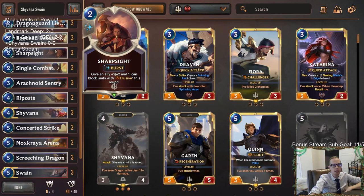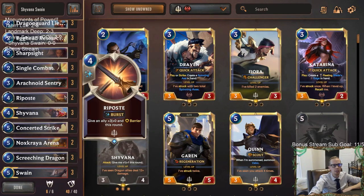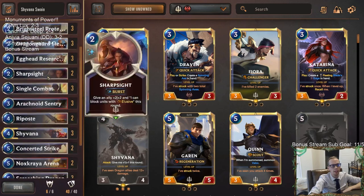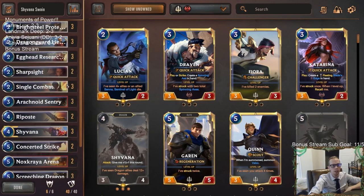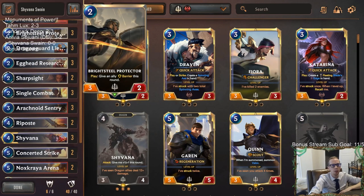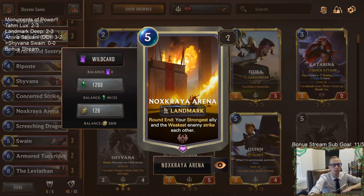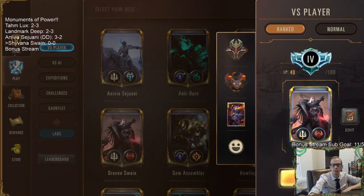At the arena we'll have cards like Riposte and Sharpsight to grow different allies before they strike, so we can change who is the largest ally. We have a little challenge synergy with Dragon Guard Lieutenant and Screeching Dragon, the Arachnoid Sentry and Ravenous Flock combo for dealing damage, and single combats and concerted strikes that level up Swain as non-combat damage. Bright Steel Protector can protect our challengers or give a barrier to our strongest ally before they fight.